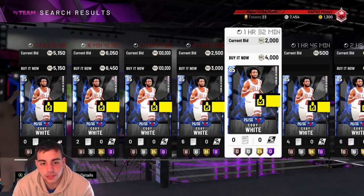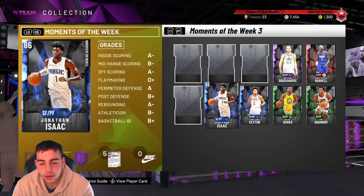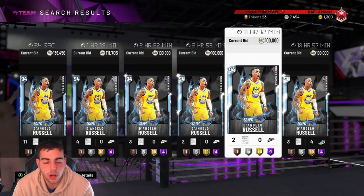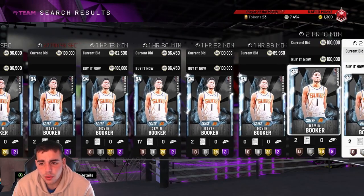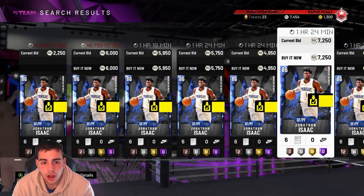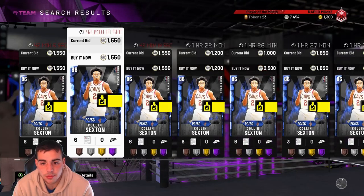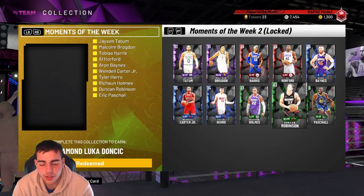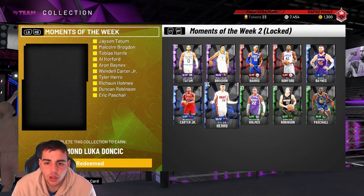Think about this — these cards are all out of packs. Unfortunately I cannot sell any of them, but I do have these over here. I will not be doing this set because it is a waste of MT in my opinion, and because these cards are around 150k each and you get a pink diamond — yeah it's cool, but yeah. If you haven't realized, all these cards are going to go up in value — yes, they're out of packs. Moments of week 4 is out. Peep this Jonathan Isaac — he's going to go around for 4k, I got him for about 1k. This Collin Sexton is going to be pretty decent. As you guys know, as the weeks go on, they go up in price. I have these cards stacked up so far.